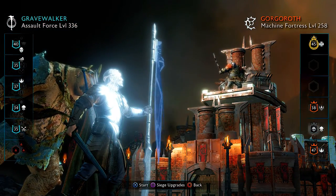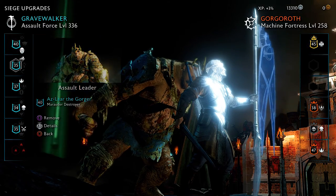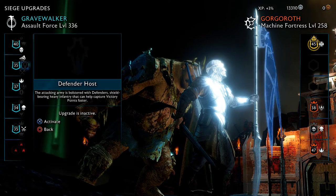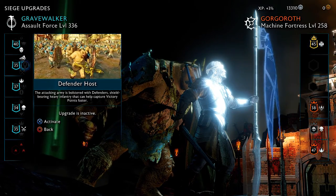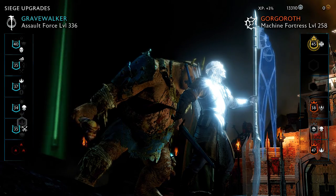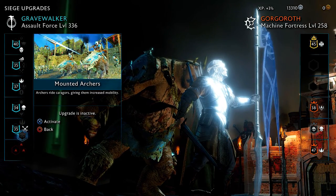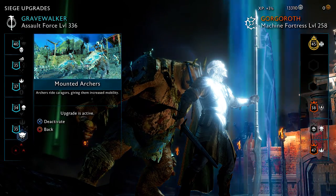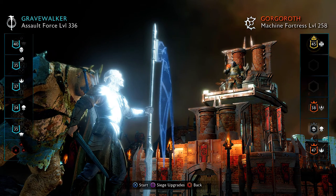Let's look at this - we got Grave Walker which is us, we are level 336, not too bad. I knocked him down to level 258. Hopefully we'll be able to do this, maybe a couple transitions. I've been going over a few of these - trying to pick the best one. I'm gonna go ahead and pick some categories. I've been taking down the war chiefs but usually I don't show a lot of this.